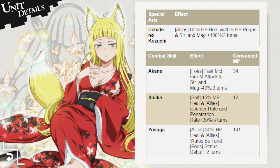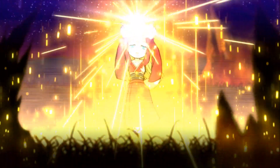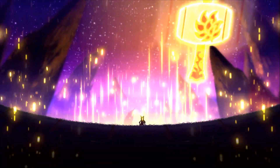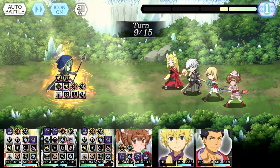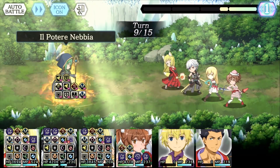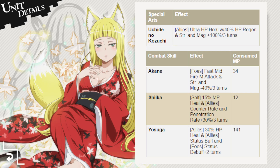For Record Buster, a really good time to use Haruhime's special arts is on turn 9, because your buffs get cleansed by the boss when they use their specials right after turns 4 and 8 end. Applying your huge buff on turn 9 allows you to extend buffs all the way until turn 15, the end of Record Buster.